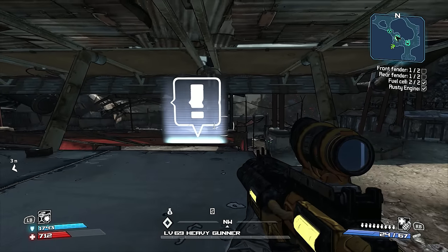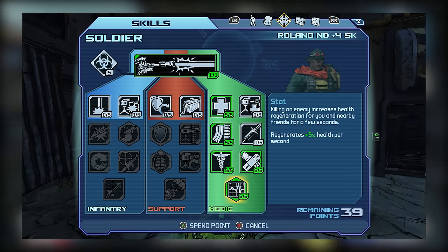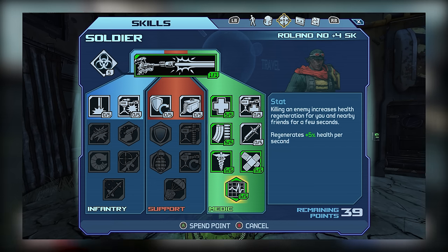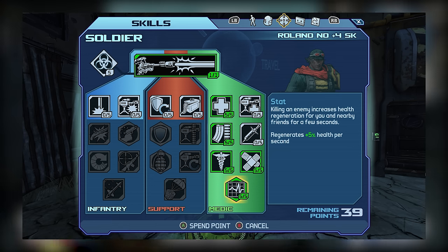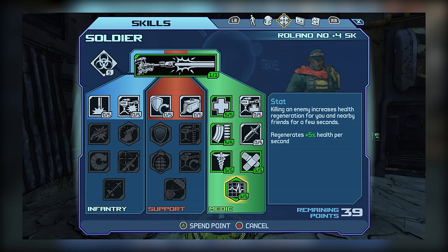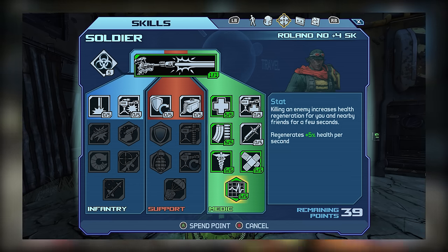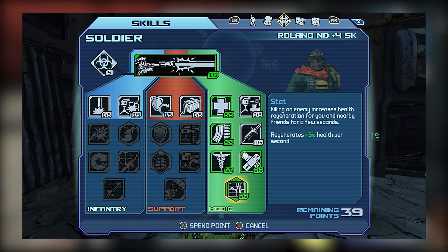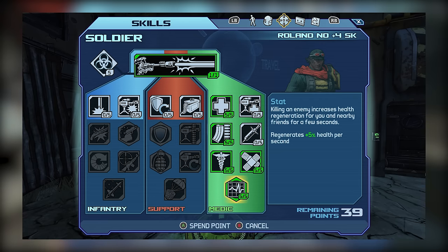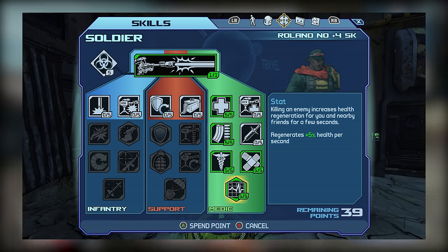The Medic Tree capstone is Stat, essentially a portable version of Aid Station that works as a kill skill activated around the player rather than the turret. This makes it far more practical. I'd recommend putting 5 out of 5 here for the extra durability in solo play, and your co-op partners may appreciate the boost too. Whether solo or co-op, this skill is definitely recommended.